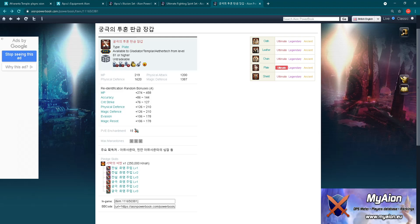Regarding re-identification stats - MP, accuracy, critical strike, physical defense, magic defense, evasion, and magic resist - these are basically equal or almost equal to Ultimate Spiked Gear, so nothing huge there. The real difference is in physical attack, physical defense, and especially magic defense. Looking at just one part it's noticeable, but when you calculate the full weapon and armor set, the difference is definitely there. This gear is for both PvP and PvE with no additional split stats.